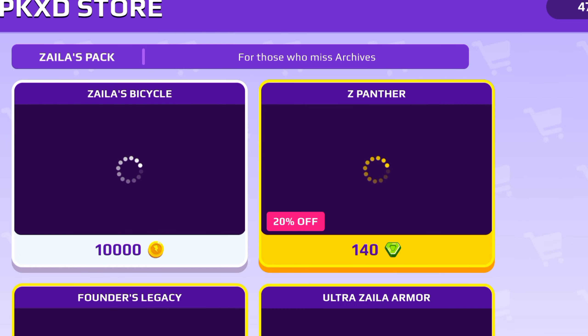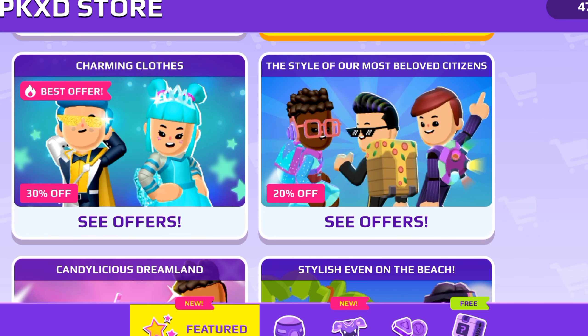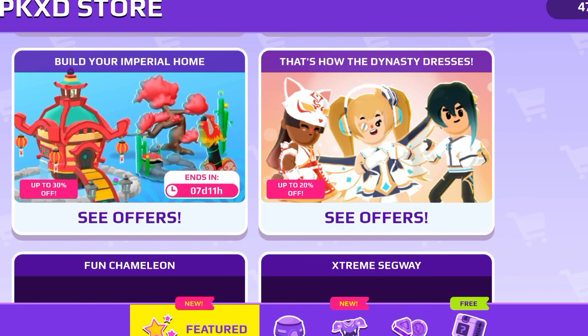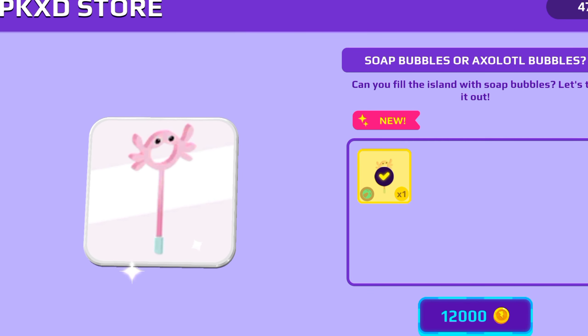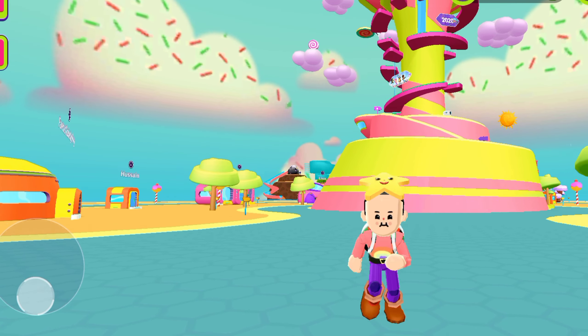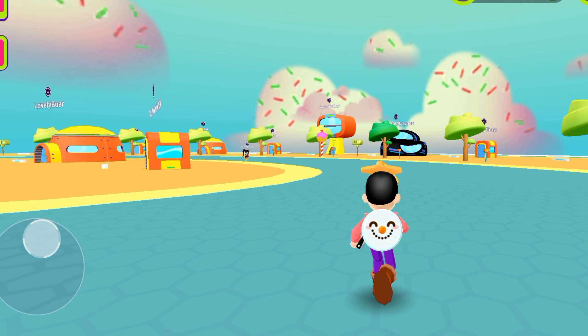Here in the PKXD shop store you can see there is Zela armor, available for coins and gems. There are a lot of packs, but I like this one — the Soap Bubble Pack. Let me show you how it actually works. The Party Moth Pack has also arrived, but I'm not going to buy it because I didn't like it so much.